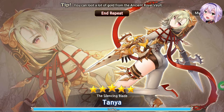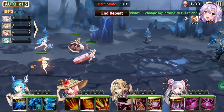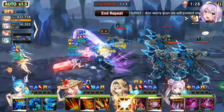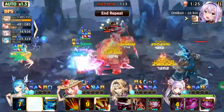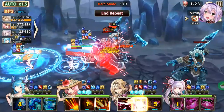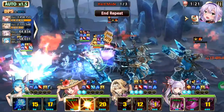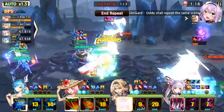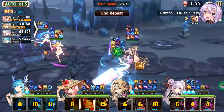Here's another thing when choosing units to transcend: for each fragment type there are three corresponding units that can use it. As much as possible, don't use units that would overlap and compete for the same fragment type.